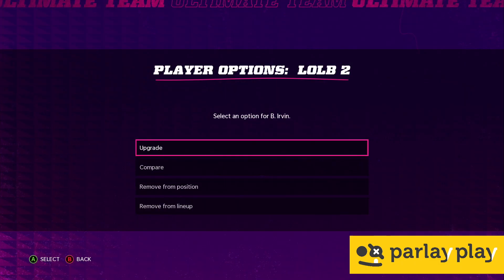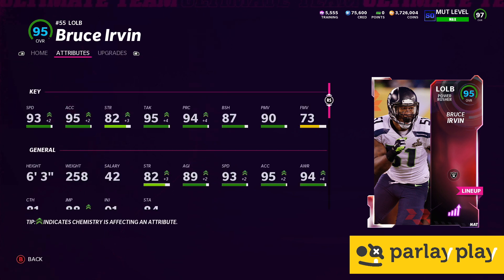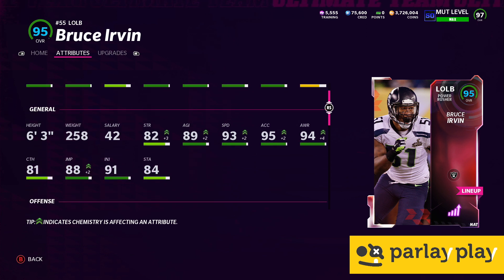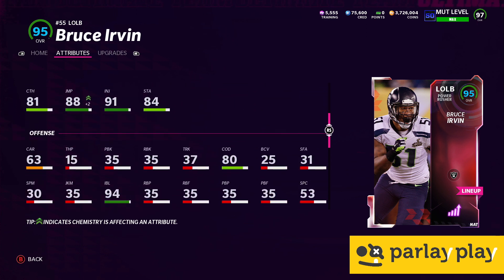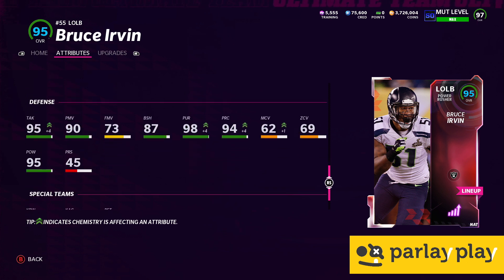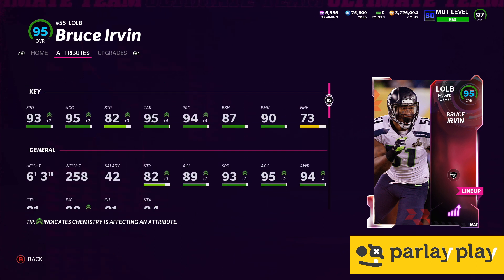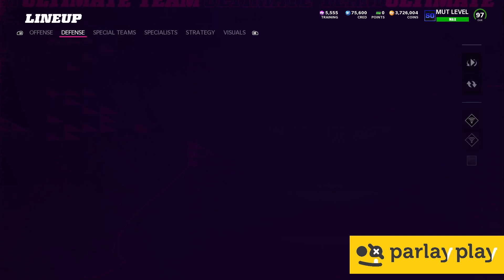He averages like a handful of sacks a game — phenomenal stuff. And then Bruce Irvin — this is your budget beast. I put him in the lineup over Khalil Mack just for special teams, literally just to get him covering the kick returns. Look at the 81 catch on him — holy crap. The 95 hit power is what you're looking for. He actually led the league — definitely one year playing for the Raiders — in fumbles forced. He's glitchy in Mutt, guys, you can trust me. Irvin is bankable, all the way to the bank.